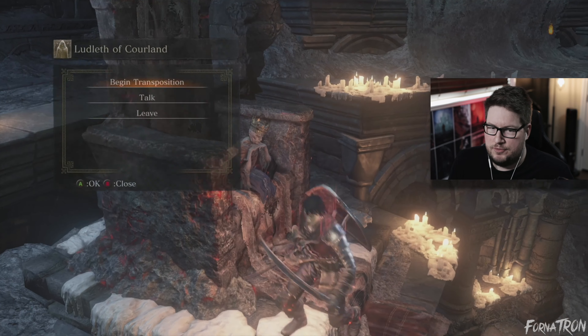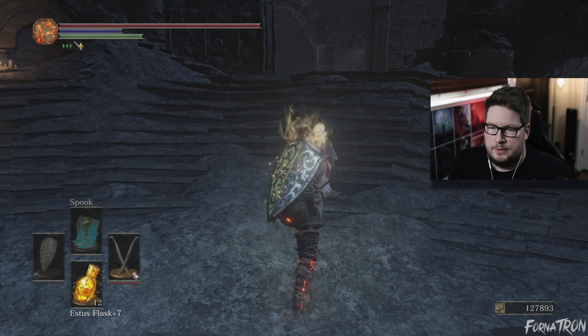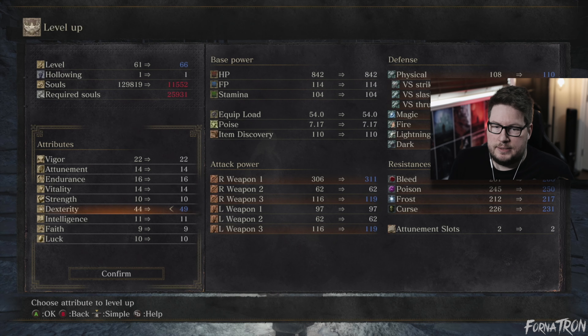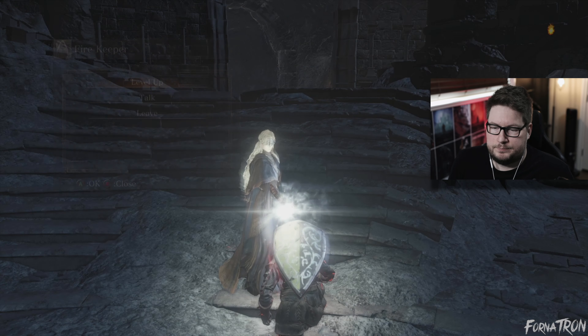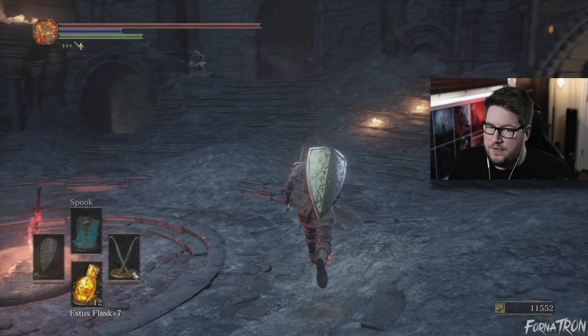Her soul gives us Soothing Sunlight, which we're never going to use. Level up — nice, got 49 dex. I want to get to 60 dex and I want to get Vigor up enough. But eventually I want to start leveling Faith — I want to get Faith to 18 or 19. The reason is that's the amount of Faith required to use a weapon art of a weapon that'll give us an attack power buff we can use before a boss fight. That'll really make us super powerful.